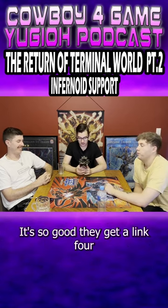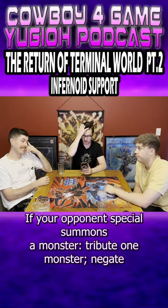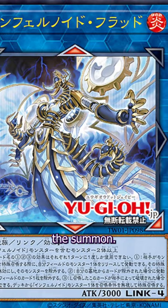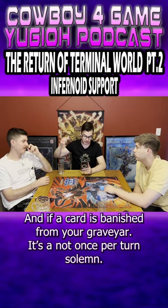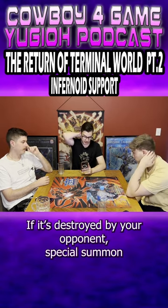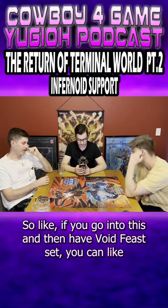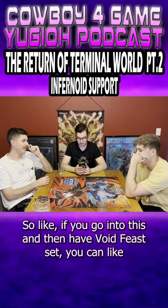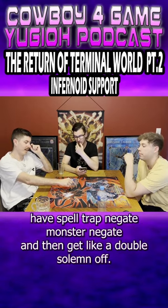They also get a Link 4. If your opponent special summons a monster, tribute one monster and negate the summon; if you do, banish those monsters. If the card is banished from your graveyard, banish one card on the field. If it's destroyed by your opponent, special summon an Infernoid monster from your deck ignoring its summoning conditions. So if you go into this and have Void Feast set, you can have a spell/trap negate, a monster negate, and then get like a double Solemn effect.